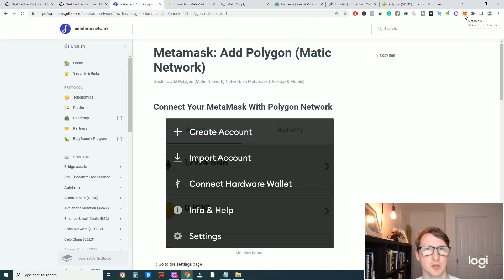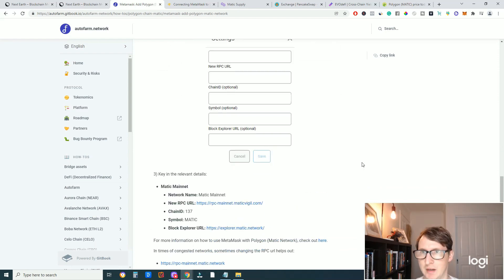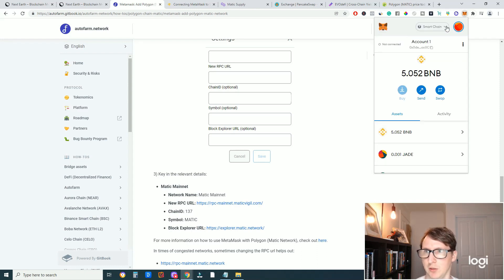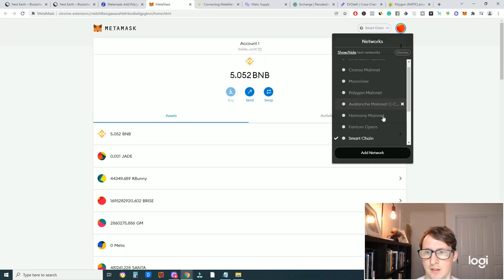The next step is we need to make sure we have Matic added to the MetaMask wallet. I've got this website here that gives me the Matic Network information that I need — this is what we need to add to MetaMask. What you need to do is go to the MetaMask wallet, make sure you have MetaMask downloaded. Once you're on MetaMask wallet, come to this dropdown tab. I'm going to open this in a new tab by clicking these three little dots here and expanding the view.